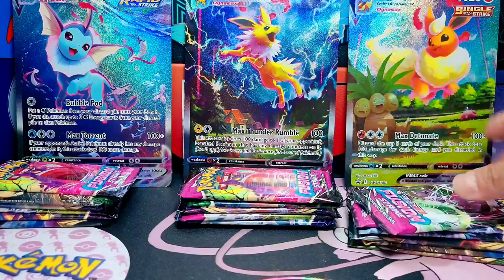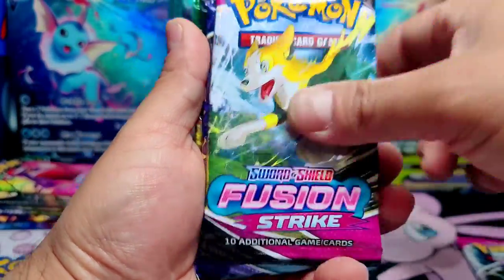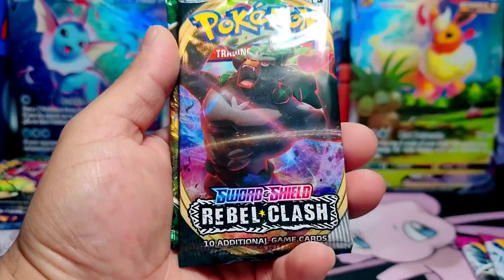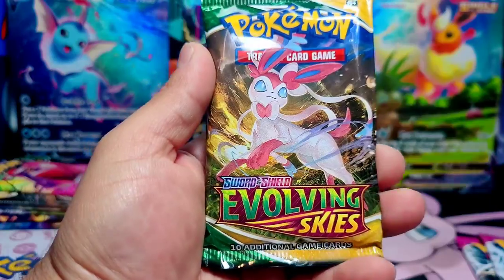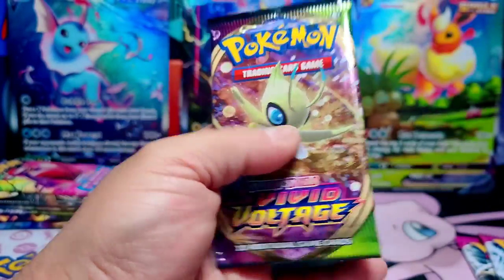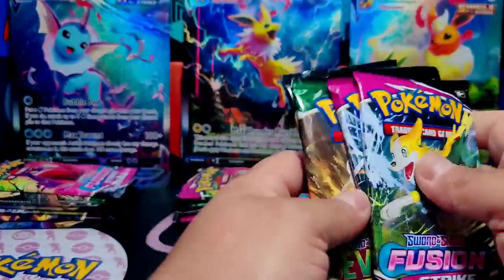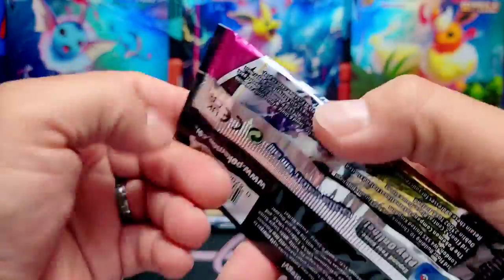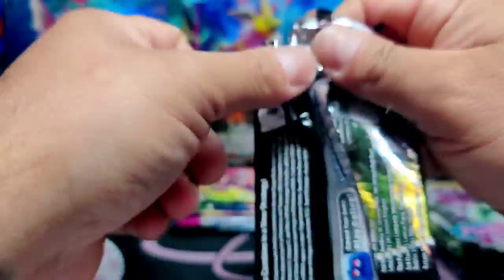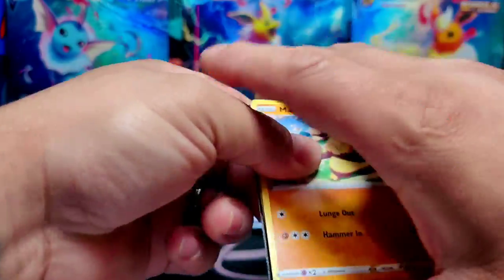All right, let's see what sets we got in here. Future Strike, two Future Strike, a Chilling Reign, a Sword and Shield Rebel Clash — not the best set but not the worst — Evolving Skies, and a Vivid Voltage. So we have five different sets here. We're gonna start with Future Strike. We'll start with Flareon and then we'll judge at the end who had the best pulls.